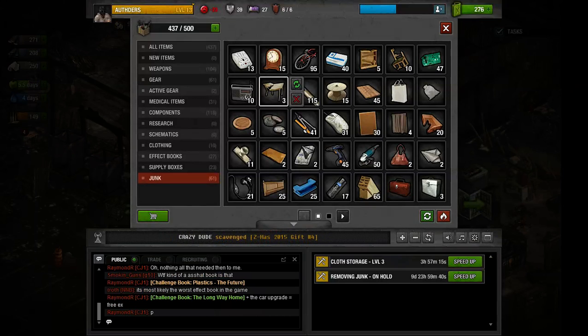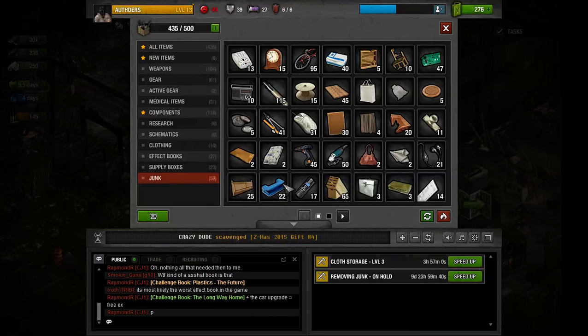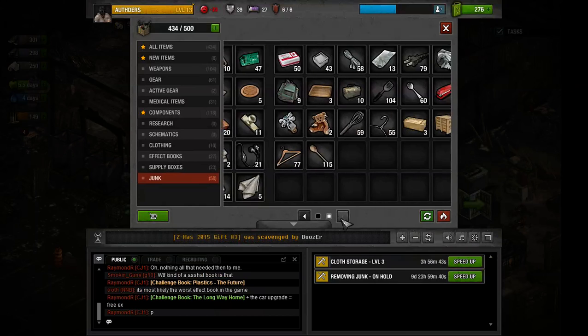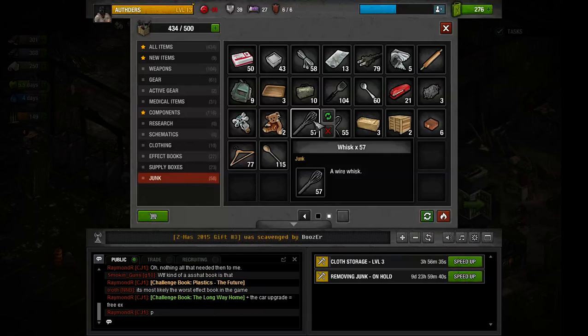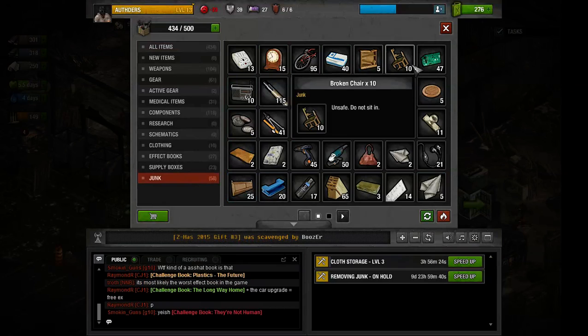Let's recycle some stuff until we have 300. Nothing else with metal... 310. So we should be good by now. Oh, that's 301, not 310 — I was reading it wrong.